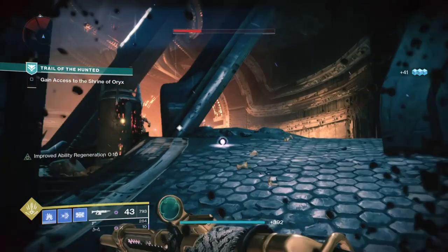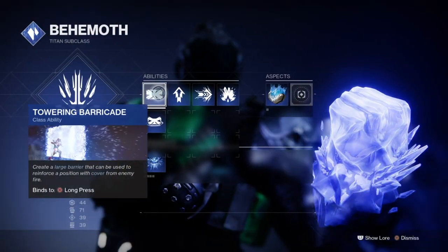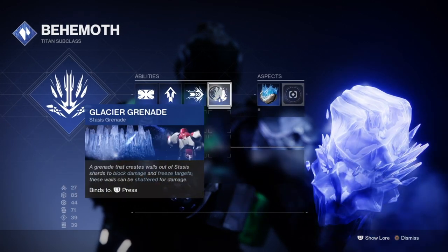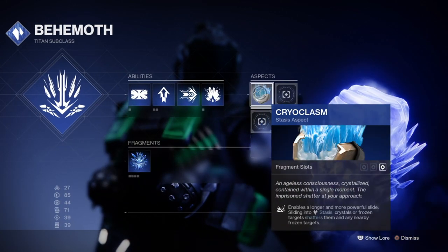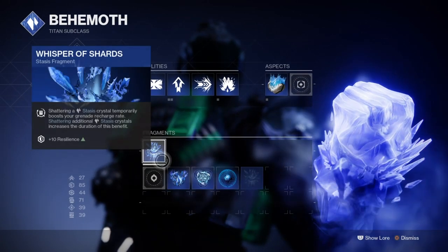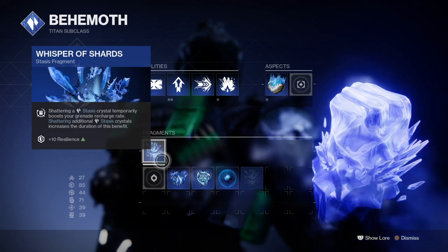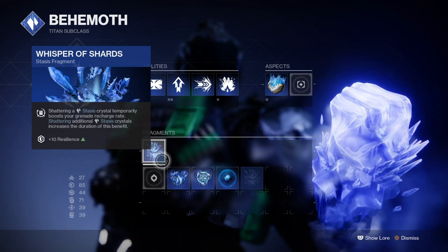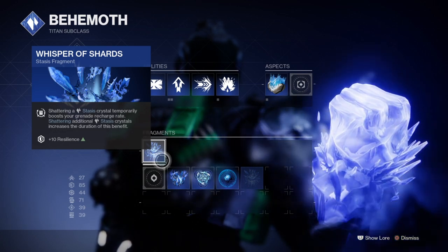New and veteran players, you're going to love this one. Starting off with the subclass, we will be using the Behemoth Titan class with the Cryoslam aspect and Whisper of Shards fragment. With the aspect and fragment combined, you'll be able to produce a grenade at a moderately higher rate than normal, thanks to the Whisper of Shards fragment's buff in grenade regen rate, and then the Cryoslam aspect will allow you to simply slide into them to destroy them. Now this does sound pretty simple and dull, and I have to admit it is, as using the aspect will only allow you to unlock and use only one fragment, which weakens the build for customisation.